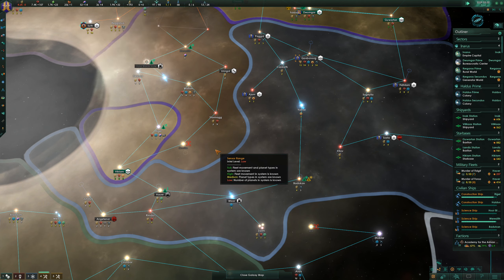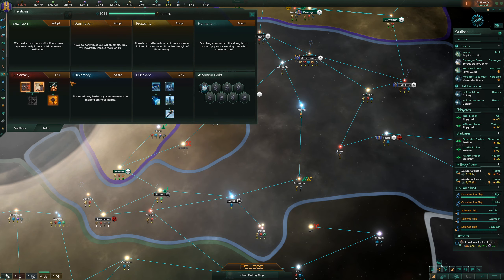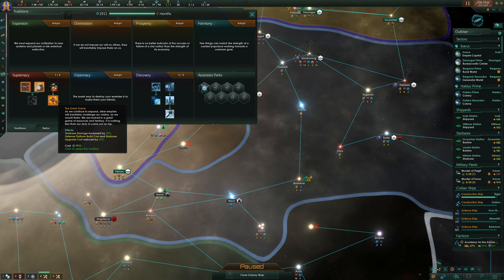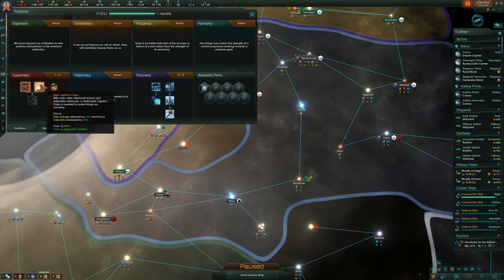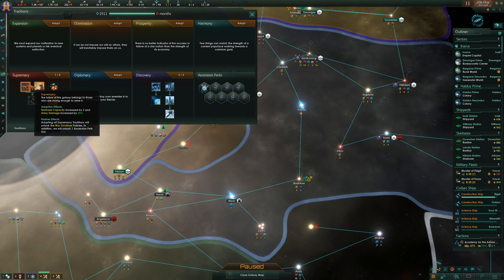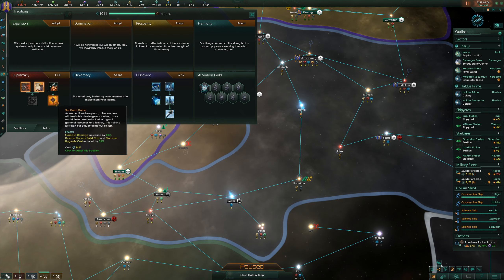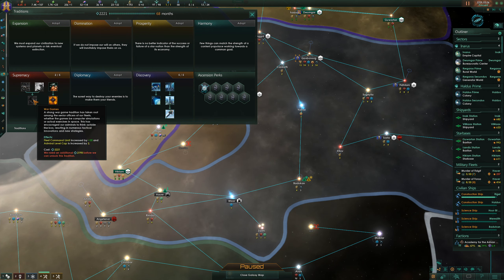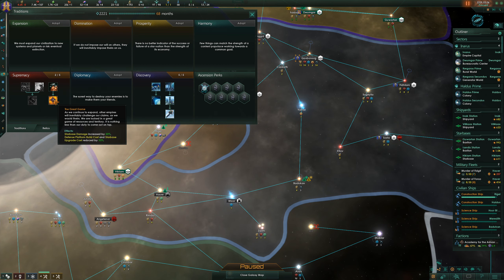That is both fleets - good. Hey, and we get a new tradition! Starbase damage increased, defense platform build cost and starbase upgrade cost reduced. More starbase capacity. Let's do the Great Game first - so it's going to be 68 months until we can start moving towards war games and things. I think this is going to be good for now.